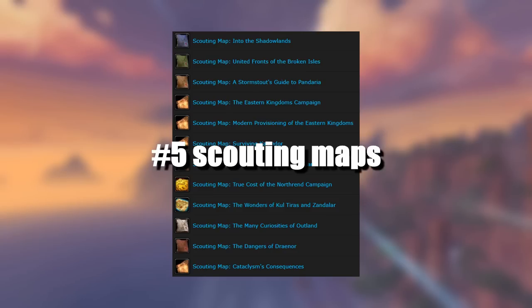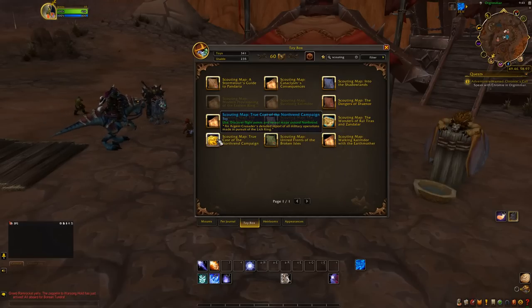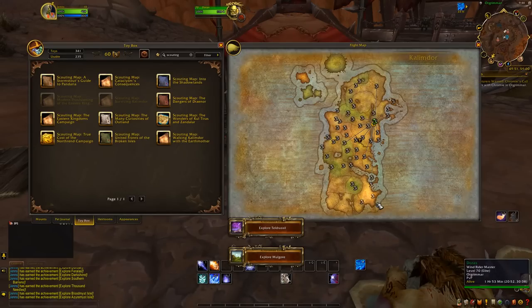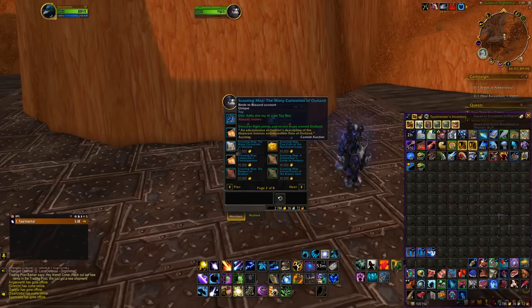Number 5: Scouting Maps. These are very useful, as after usage they will reveal all available flight points for that specific continent or expansion. Whenever I make a new character, one of the first things I do is use all these maps and not worry about having to walk or manually fly to other places. They are a bit costly though, as each one costs 10,000 gold — but it's a great investment, since you only really need to buy them once for your whole account.